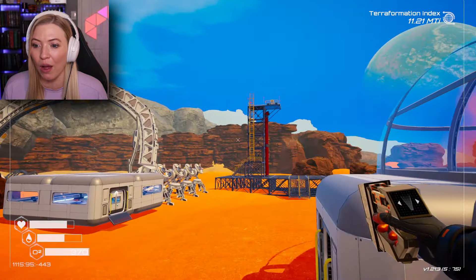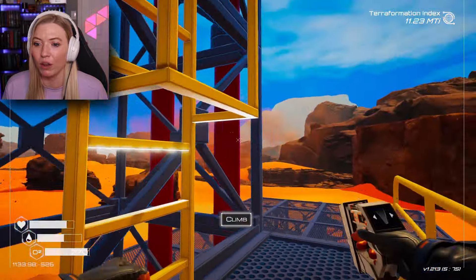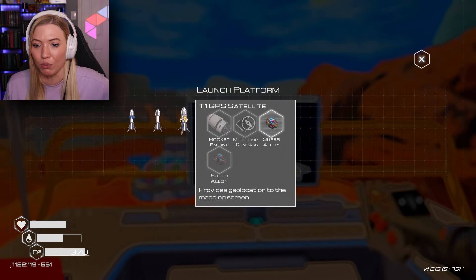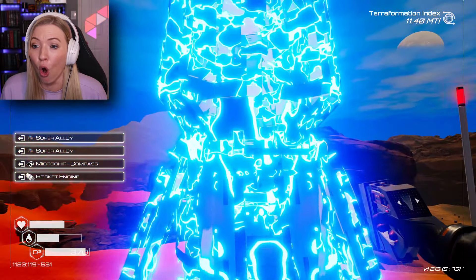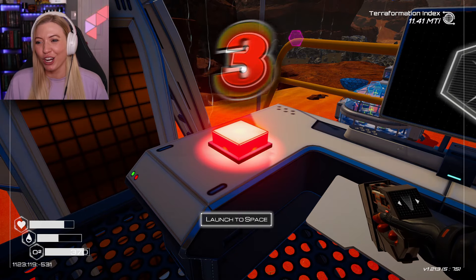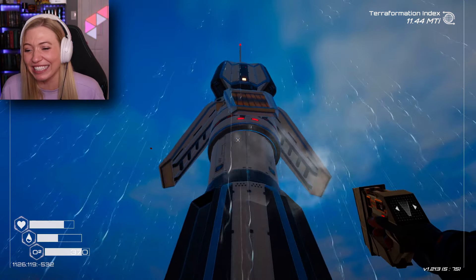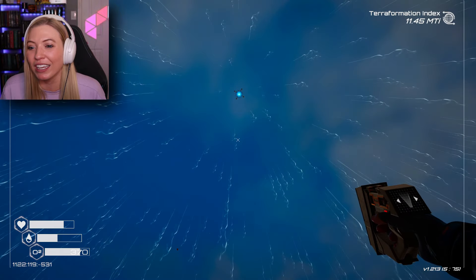Let's go work on this whole satellite thing. If I get one of these satellites with the GPS — I need a rocket engine, a microchip, and two super alloys. That's very doable. Craft it. It is so rewarding to build these rockets. Three, two, one, lift off! I built this, guys. I built that. That's amazing. That's beautiful. Goodbye, rocket.